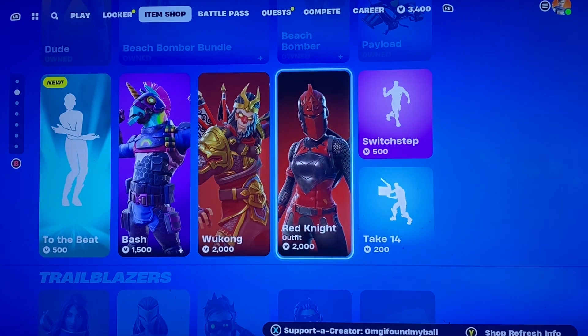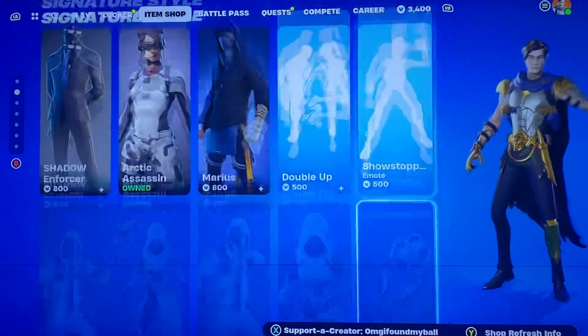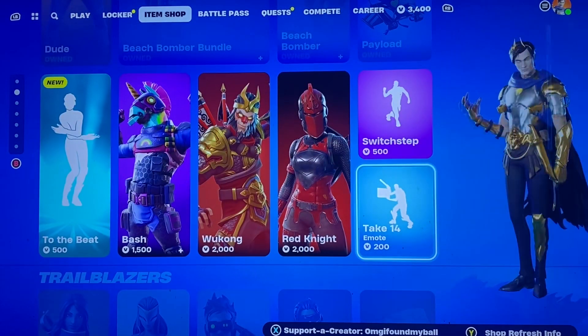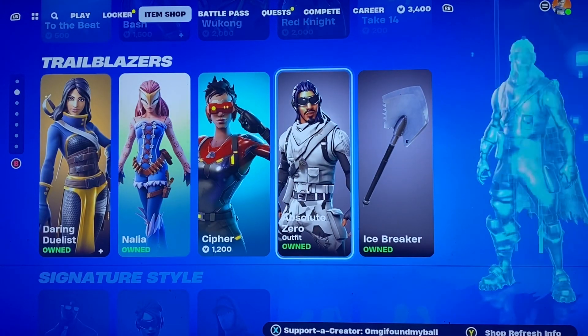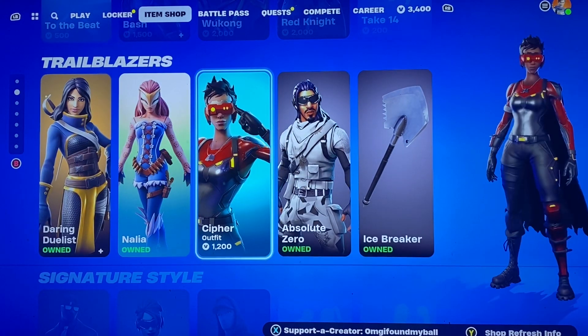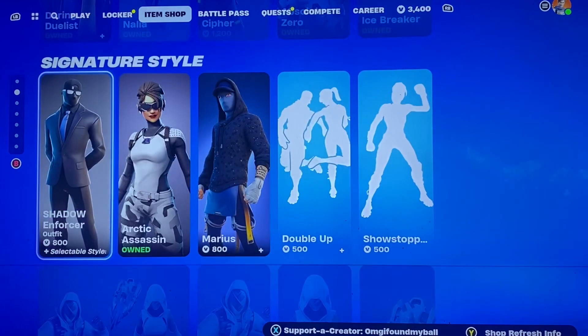We have Bash, we got Wukong, Red Knight, Switch Step, the icebreaker pickaxe, Absolute Zero, Cypher Nalia, and Daring Duelist — definitely a cool skin there.